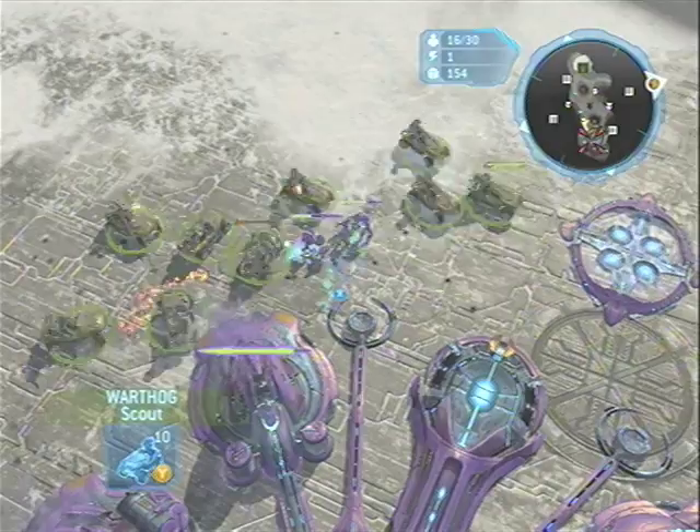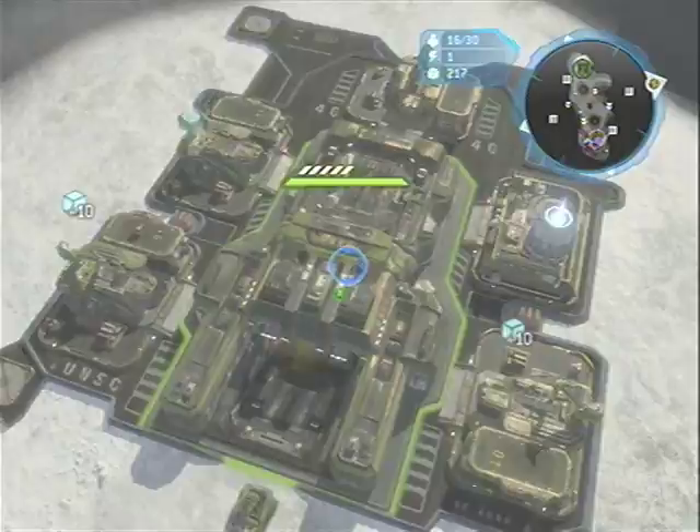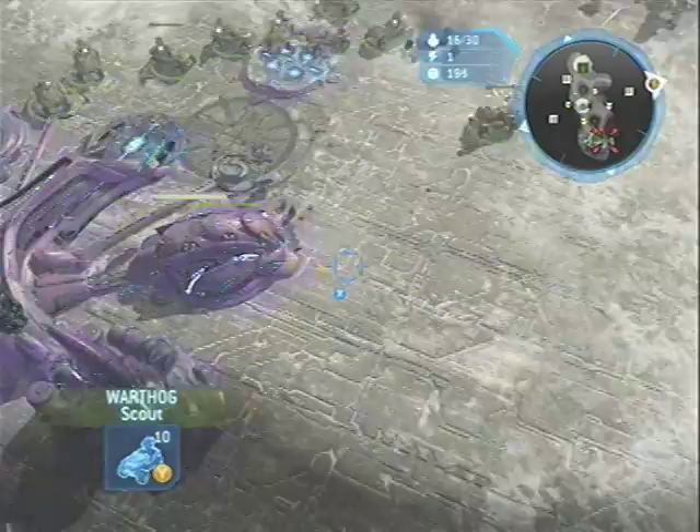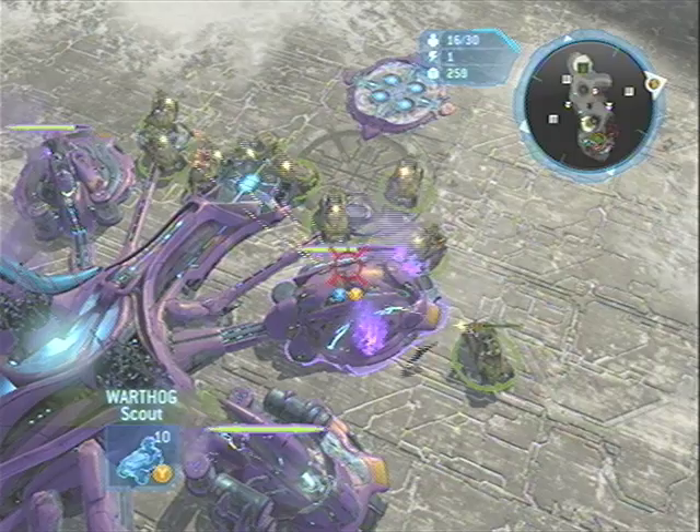He's spitting out Infantry pretty quick, so we're going to destroy the Infantry he already has out and then go destroy the Hall. There's a Rebel base over there starting to shoot at us, so I'm moving my guys a little bit closer to avoid the fire.